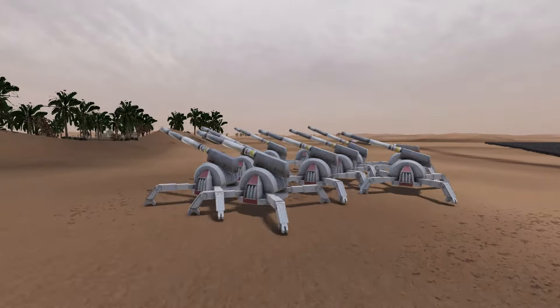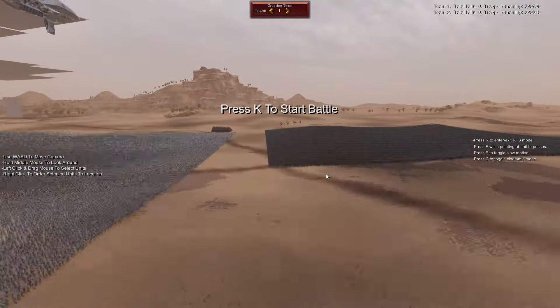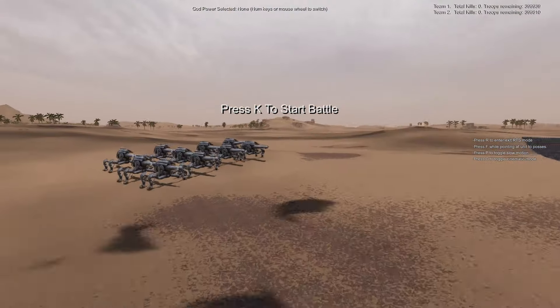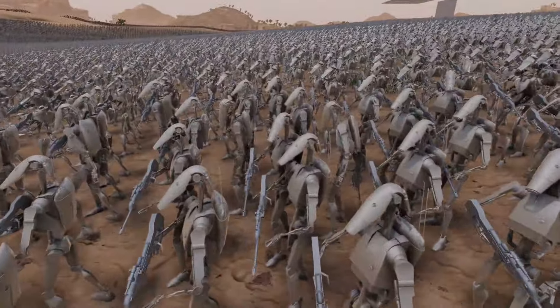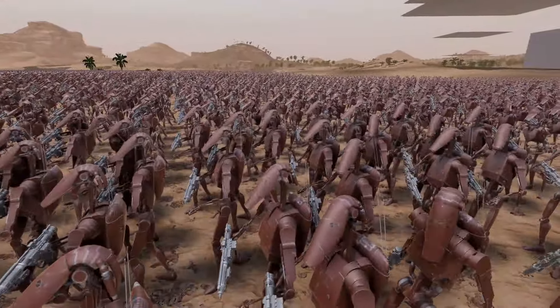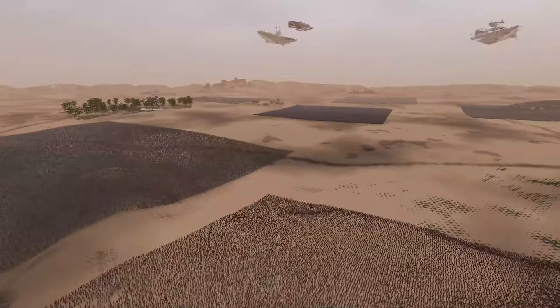We've got AV-7 cannons over this way for the Republic. As for the droids over here, we have some brand new MTT tanks, as well as J-1 Proton cannons and some brand new droid infantry, and some Geonosis troopers over here. This mod adds so much, so let's get right on into it.